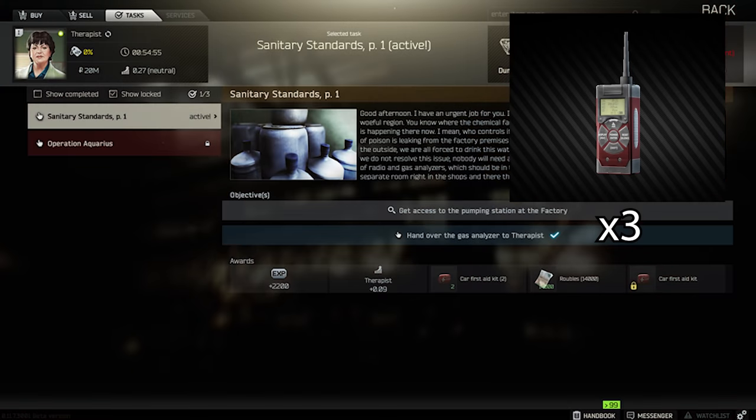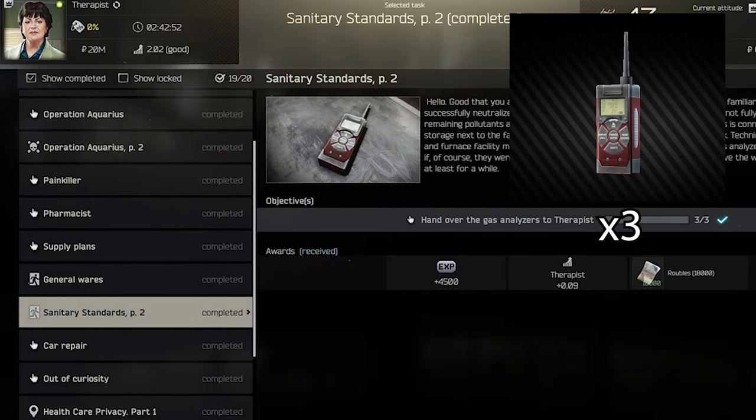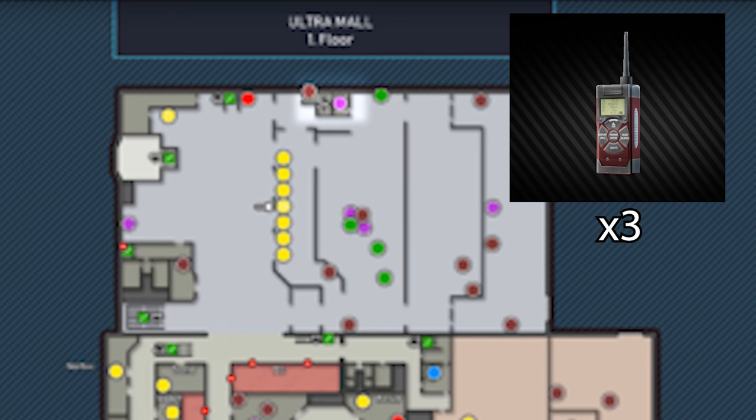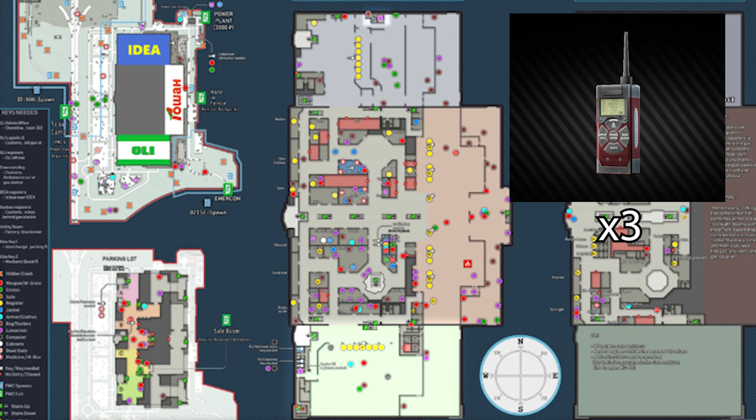For tasks, that's where we're going to start off first. The items you need to be keeping an eye out for — if you get them, you need to get out of raid with — gas analyzers. You need three of these altogether: one for the first task, two for the second one with Therapist. You can find gas analyzers in filing cabinets and jackets. Interchange is a really good place — the front of Oli, the back of the entire store, the office, and IDEA. Basically all over Interchange there are spawns for them, quite a few places, tech spawns too. They're all over, but they're going to be in high demand right now.